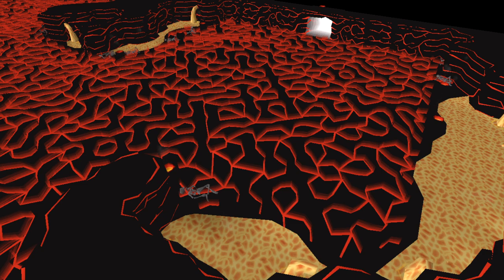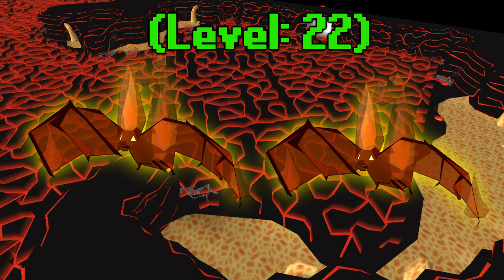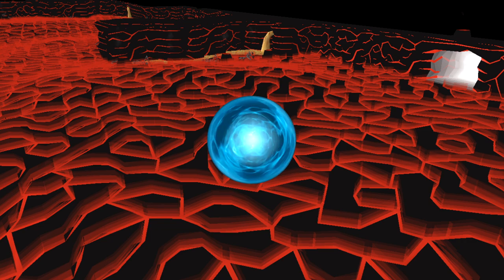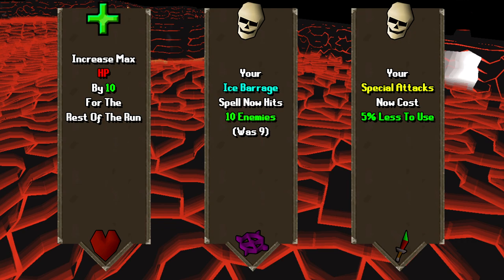For this video, I am going to be using the Fight Caves as an example of a fighting area, and you start off very simple — for example, you fight two bats as the first wave. After that, there is going to be a power spawning in the middle of the room. You click this power, and you get three upgrade options to choose one of.